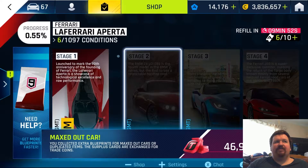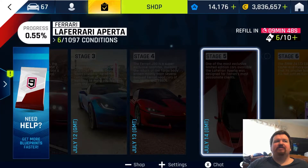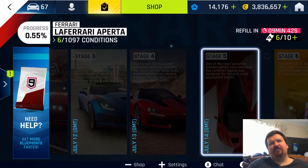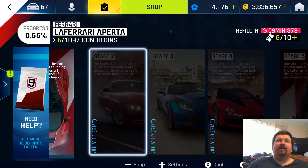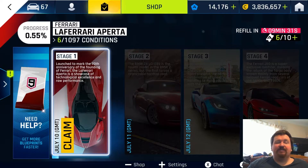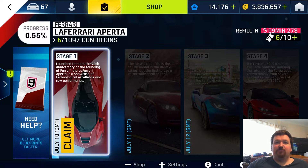One thing to point out: the following days for this event have icons that are all not the Aperta, which is pretty handy. You can clearly see the grand sport there, and that looks like the J50. The Aperta comes back again in four days' time, so you're going to have three days to farm this stage where you can use any of your Aperta fuel units to go back into stage one and grind it out.